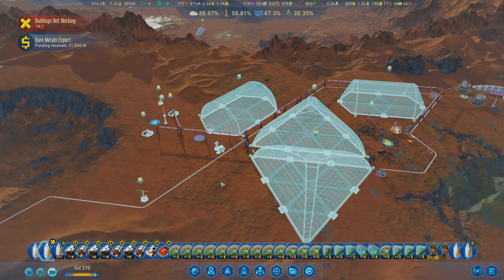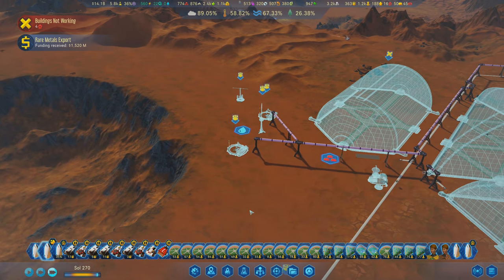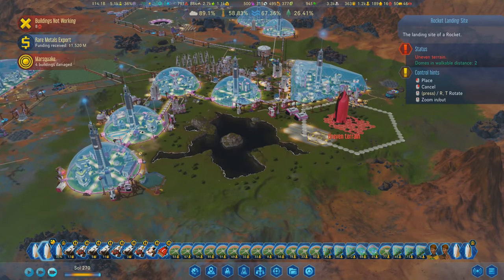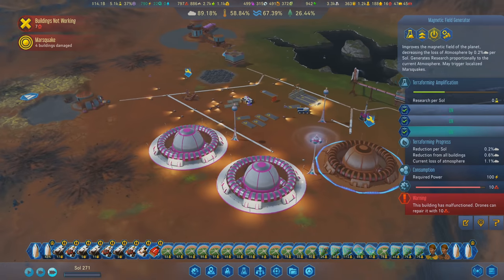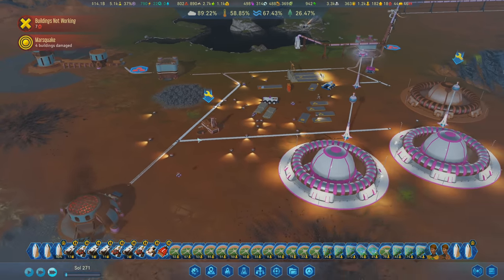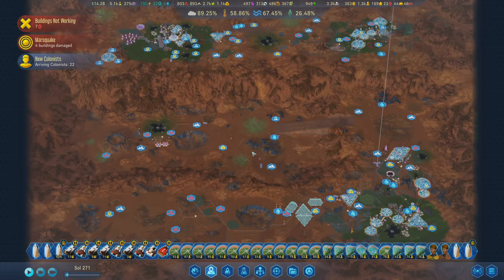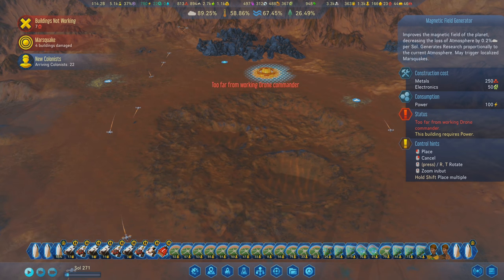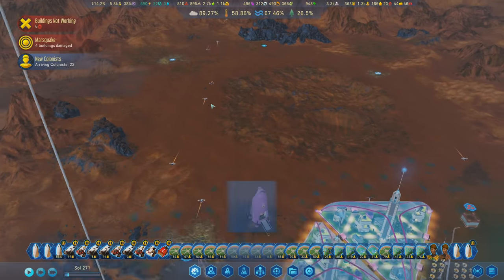Let's put a drone hub here and a universal depot next to it. Another marsquake - wow, probably going to have four buildings damaged every single time. This thing malfunctioned and this one too - it's not always the same buildings but this stuff will malfunction a lot. The moral of the story is: don't put these things next to each other. Have them be spread out, really far away from other things in your base. If I build another one I'd probably build it way out here, but even then you still have to maintain it.